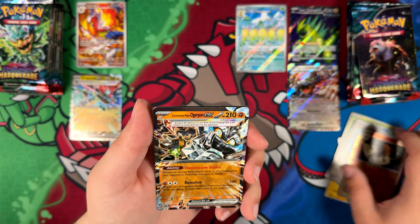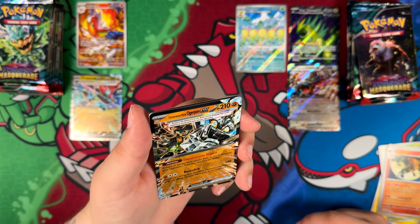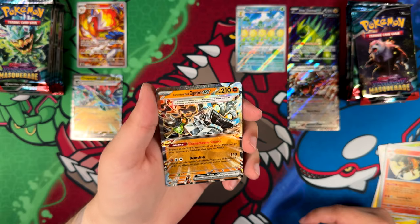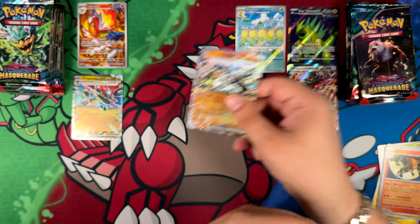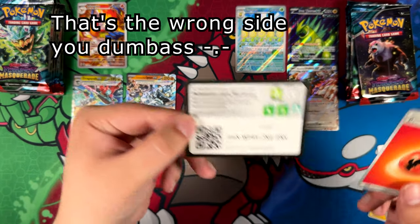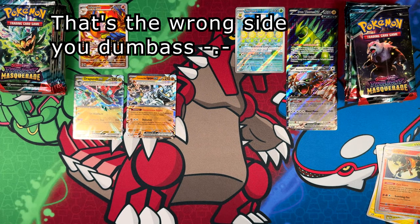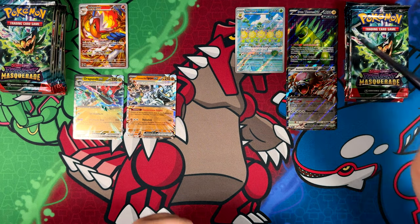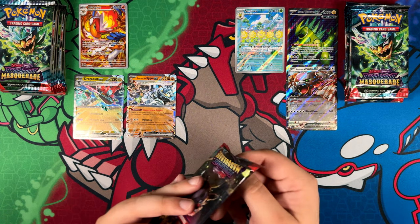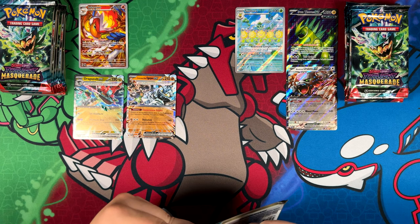Here we have another pull — the Cornerstone Mask Ogrepawn EX. Very nice. I hope I'm putting this on the right side — if not, editing me is gonna have a field day.